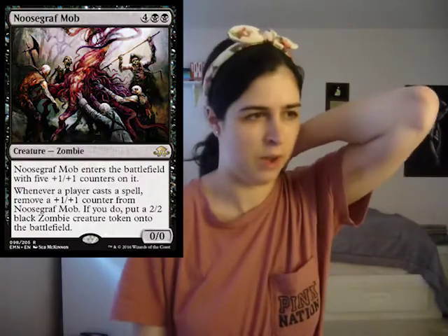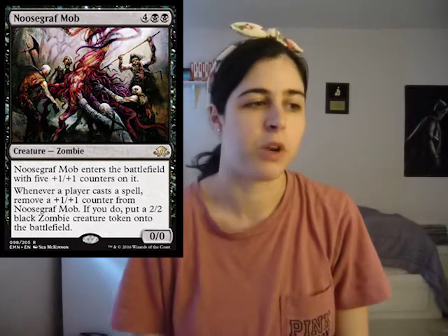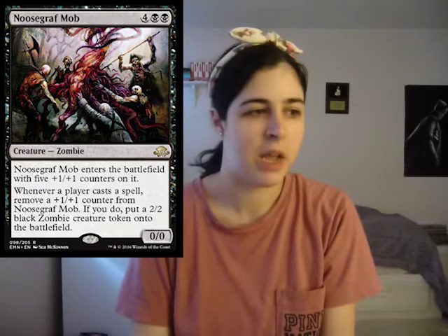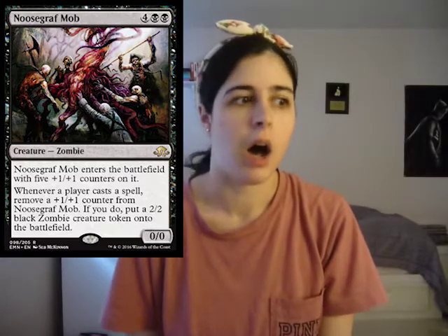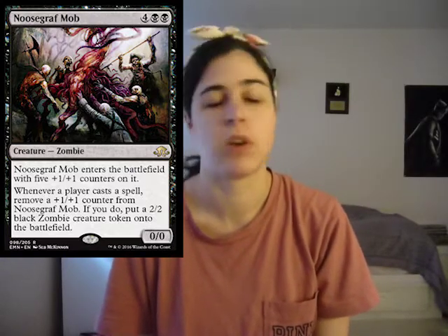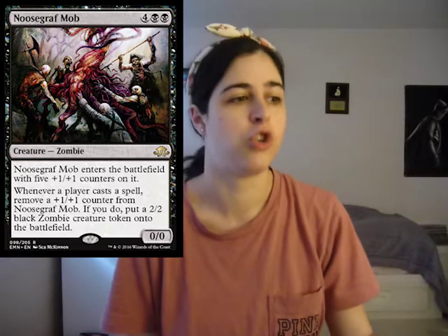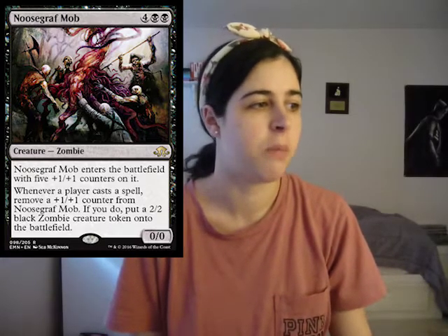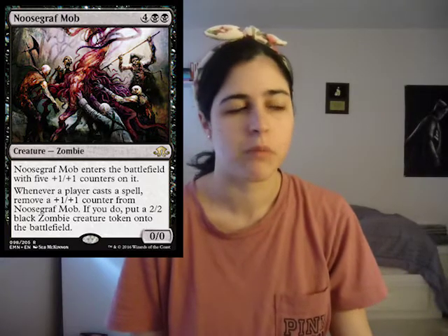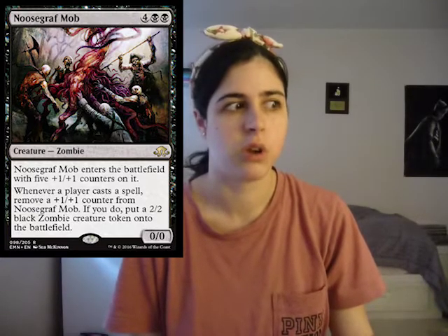Then we have Noosegraf Mob. It's a 5/5 and you get five 1/1 counters on it. Whenever any player casts a spell - not just you - you casually just get to put a 2/2 zombie out. So basically you're paying six mana to get 10 power and toughness. This card is absolutely nuts. It synergizes with Liliana, and on its own it's a zombie. This card overall is super, super sweet - one of those cards that's going to be a ten-cent card, but in draft and pre-release this card is going to be a nuthouse. Even without the Liliana synergy, it's a card that's super good on its own.